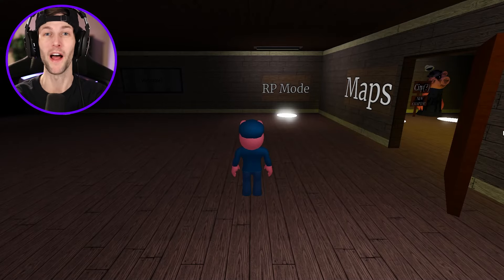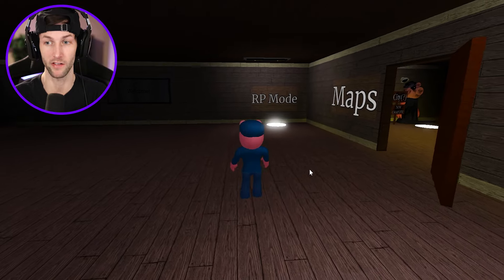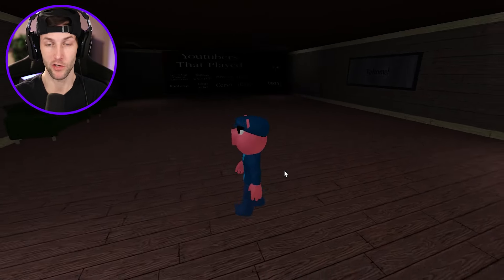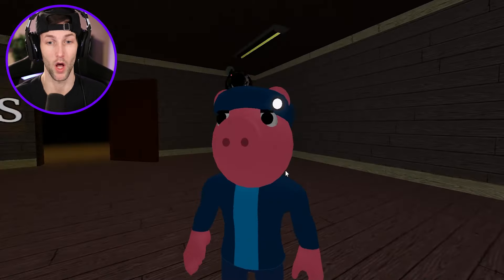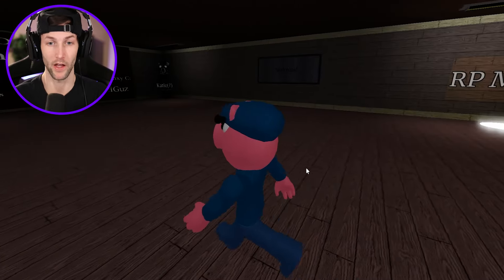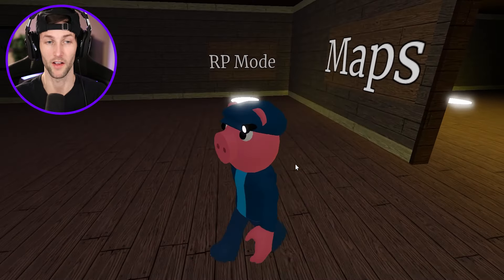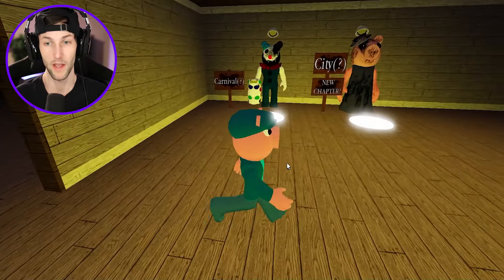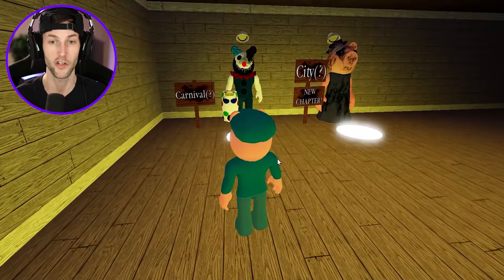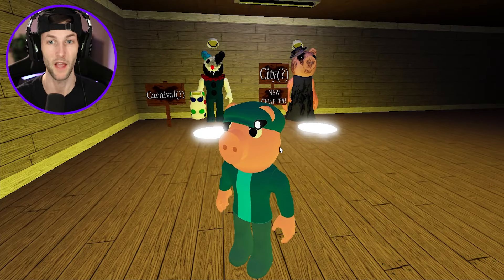What's up you guys, welcome back to another Roblox video! Today we are going to be playing this Piggy Result of Isolation concept chapters map. Last time we were in here we checked out a couple of RP skins as well as the carnival map — Clowny the carnival concept map — which was really cool. But now we have the city concept, so it looks like they just skipped metro, which is fine because it's a concept.